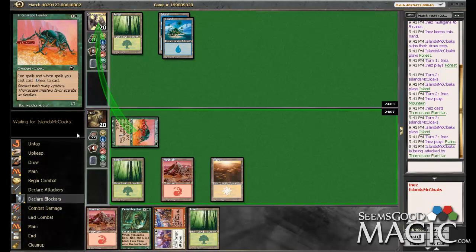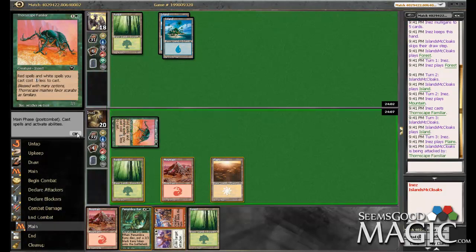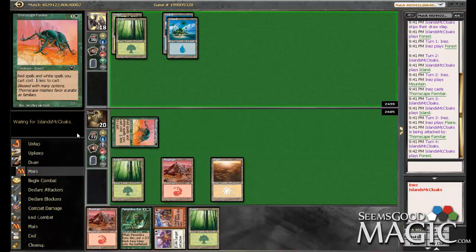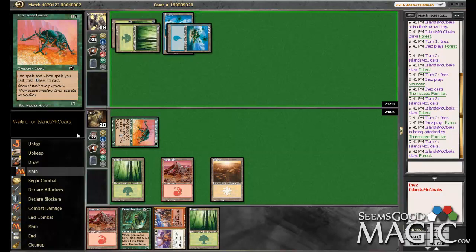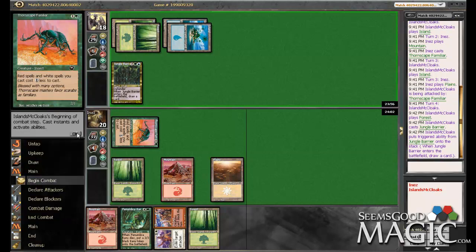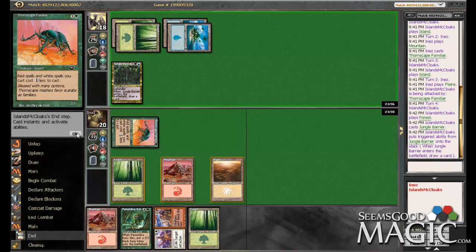Devastating. Ten turn clock, baby. Panoma Caviru next turn — look at us doing things. Let's see what his 4-drop is. It is the Jungle Barrier, man. Panoma Caviru looking a little bit less impressive, as is his Thornscape.